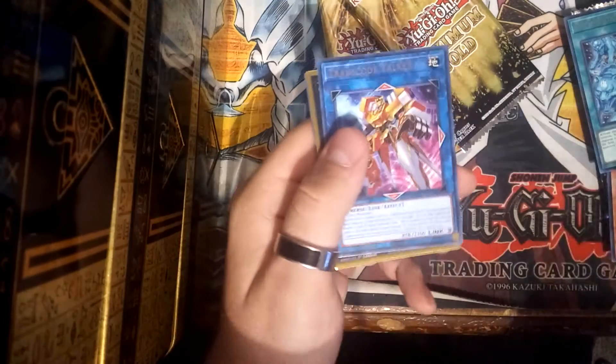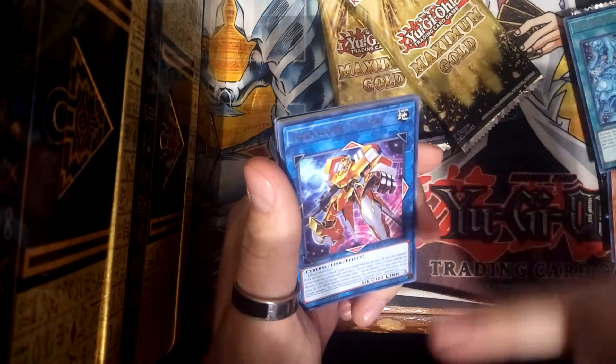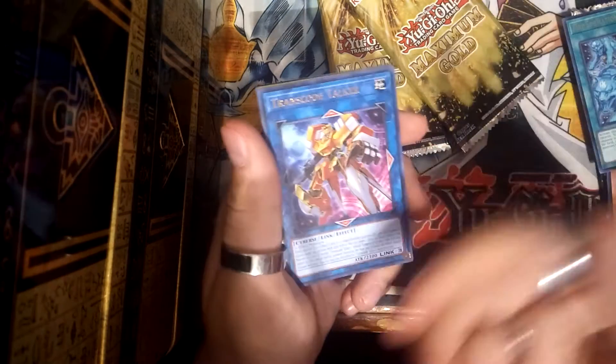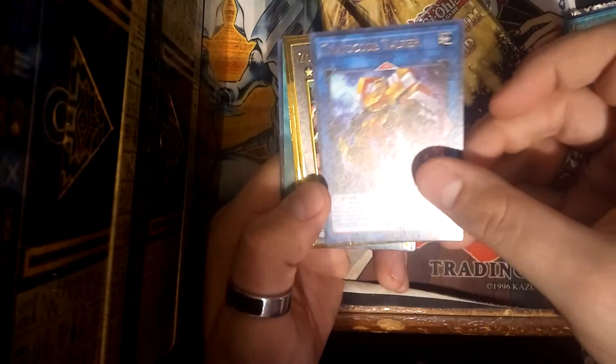Transcode Talker — this is actually a good pickup because I think I had the core of Salamangreat. Of course I still gotta get some stuff from the starter deck, but that's an interesting pull if I ever want to go for an OTK strategy. They're both in a row! Zoodiac Drident — hey, for all you Zoodiac players out there. That's pretty interesting.